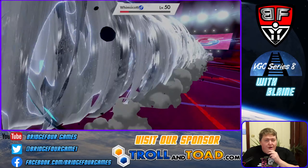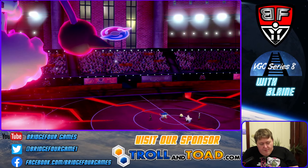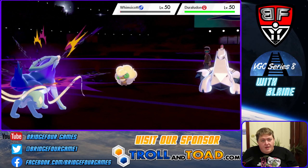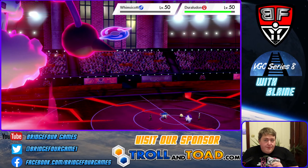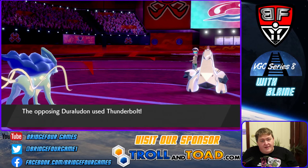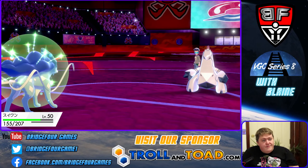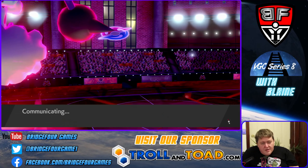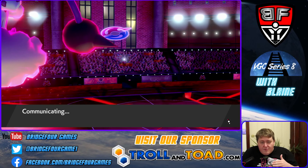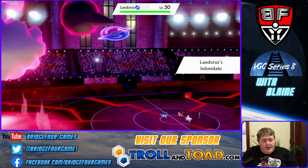More importantly, we picked up that ever-so-important Speed Boost with the Airstream against Whimsicott, which is crucial. We also lowered Duraludon with Snarl. This was a great turn for us. I'd really hope he brings in Landorus, because that would be fantastic. Suicune takes that like a champ — plus one speed gives us a nice buffer. I would have been much more afraid if he had gone for Tailwind, but he didn't, so we're okay. Landorus went for Intimidate, which actually activates our Defiant — so good!